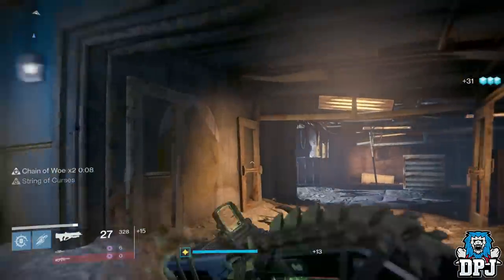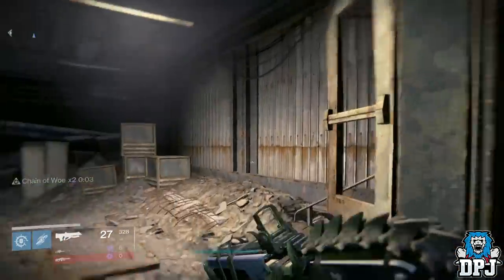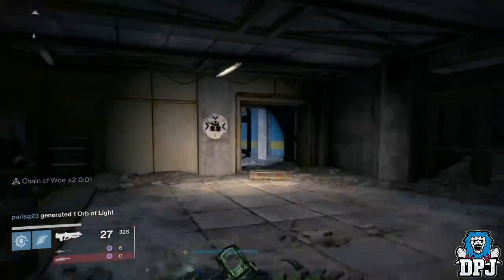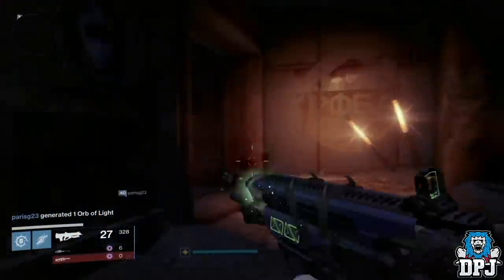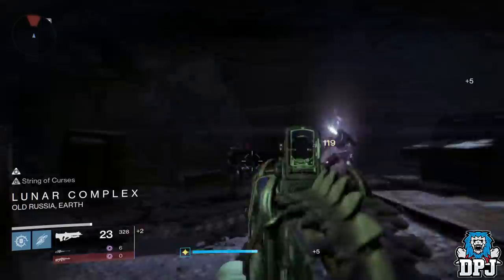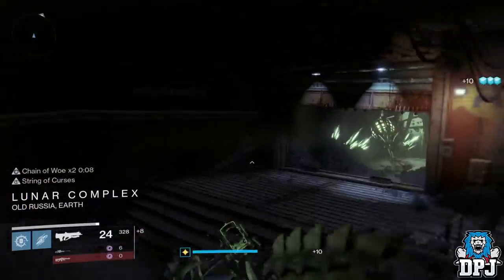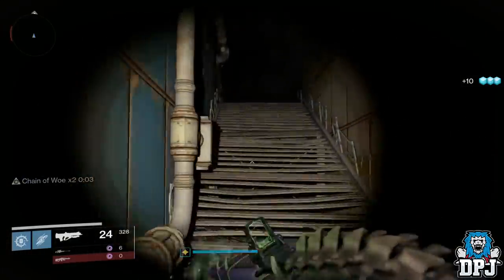The thing is, the Bad Juju isn't in the game yet — well, we don't think it is anyway. So where is it? Why has a catalyst been added to a weapon that isn't here yet? Well, this happened with the Outbreak Perfected. We found the Outbreak Prime catalyst had been added to the API, and many, including myself, thought — much like with the Bad Juju — that this exotic would become part of the next DLC. But we were all wrong.